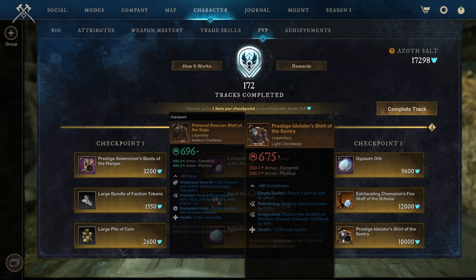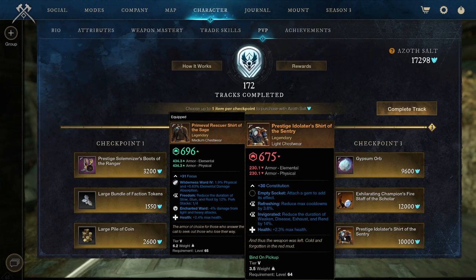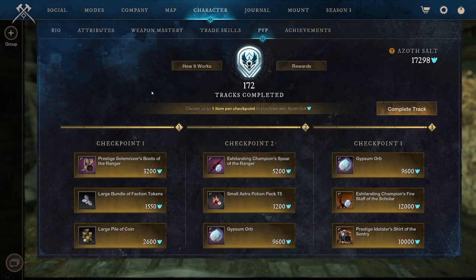And Prestigious Idolator Shirt of the Century — I was looking at the picture and I was like, isn't this supposed to be a named one? Refreshing, Invigorating, and Health. Overall not too bad. Constitution — I think I had this one at one point for a Sword and Shield build for OPR, just as a test. These are the rewards for 173, guys. Let's move to the next one.